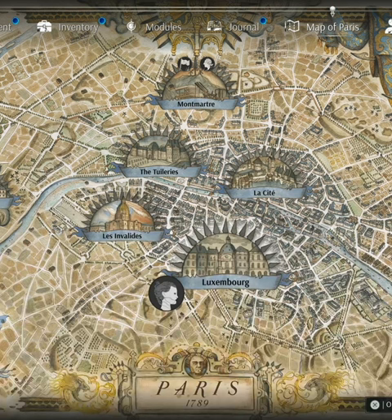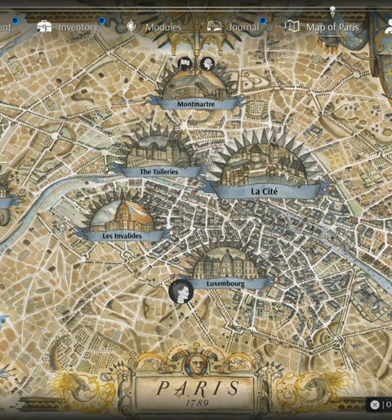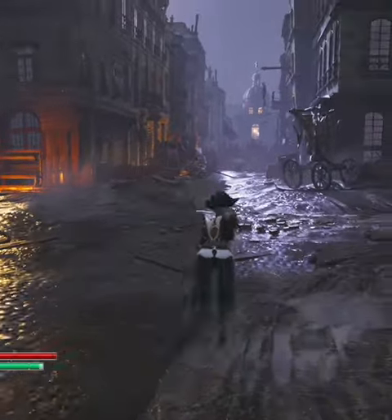I'm going to show you how to get a hidden Lavoissar Catalyst in Luxembourg. If you have all of the ones previous to this, including the one in St Cloud and the ones you can get in the other areas, this can actually take you up to five. This character missed the very first one, so you'll only see four on me.